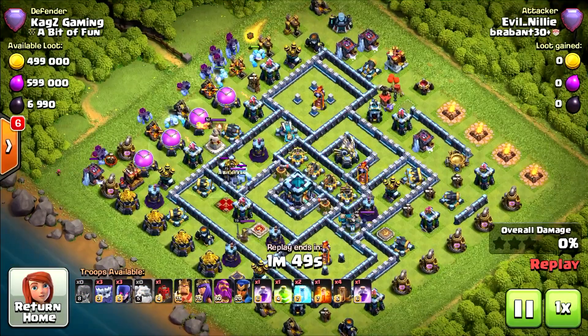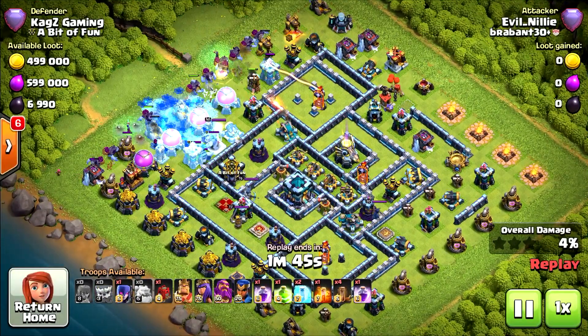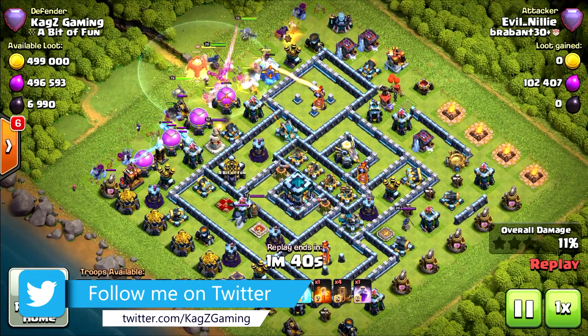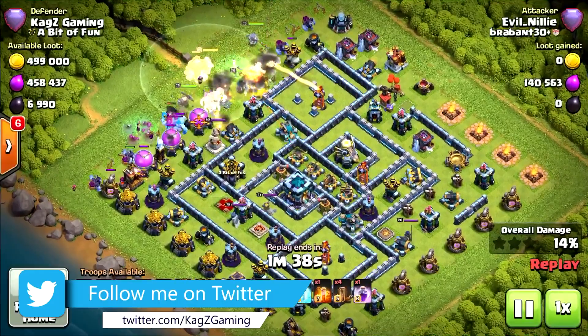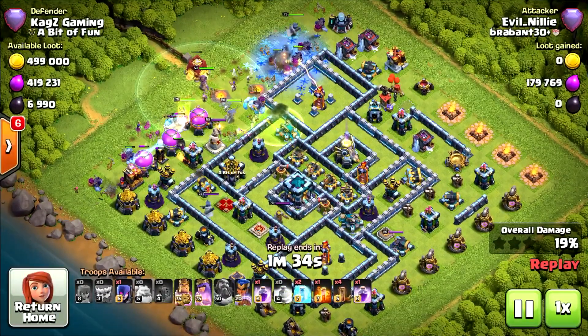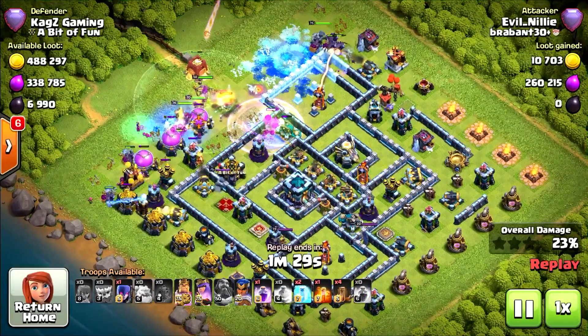Let's watch the next replay — let's pick something else, probably yetis or electro dragons. We have 11 yetis starting with all of the yetis, ice golems in front, and the siege barracks as well. No funnel at all, just pushing with everything he's got. Jump spell in the middle but I only see one yeti and one ice golem there.